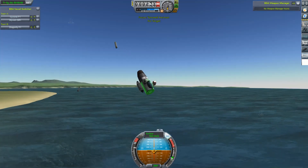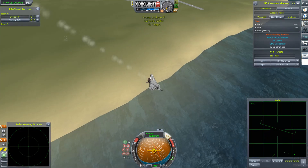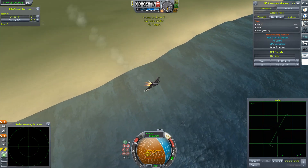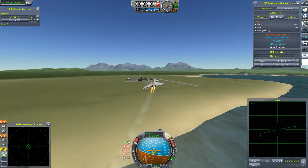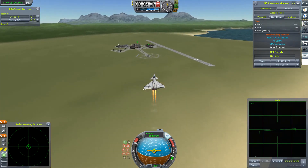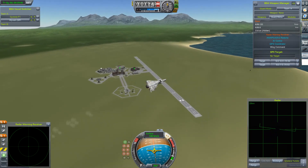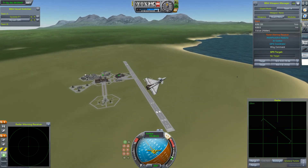Let's try to help the poor fellow — no, that didn't work. Bye-bye, Tamwell Kerman. So that is victory for the attackers: the VAB destroyed, the spaceplane hangar destroyed, all the defenders wiped out for the cost of one of the attackers. Not bad.